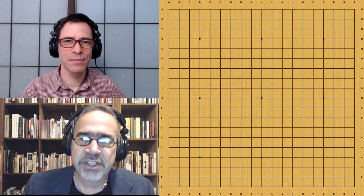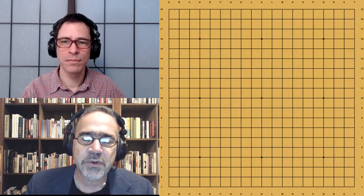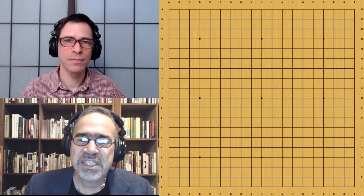Hello, American Go Association. I'm Chris Garlach, Managing Editor of the AGA eJournal, joined once again by Michael Redmond, 9-dan Professional. Today Michael will be reviewing another AlphaGo Zero versus AlphaGo Master game. Before we get started, I want to thank all our AGA members, and if you'd like to support this content, please consider joining the American Go Association at usgo.org.